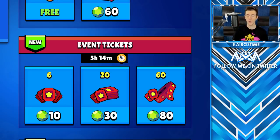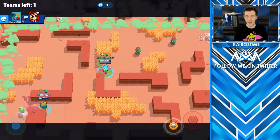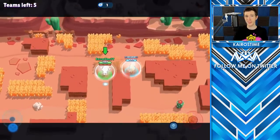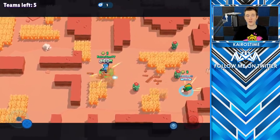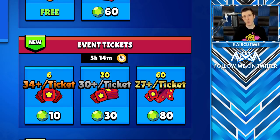Now let's talk about event tickets. On the weekends you can purchase 3 separate ticket offers: 6 tickets for 10 gems, 20 tickets for 30 gems, and 60 tickets for 80 gems. These give you access to special weekend events, and the rewards differ between events. I recommend playing them a bit, determining which events you can most consistently earn tokens with, and then playing only that one event — with the exception of playing each one at least once to get the Star Token. For the 6-ticket offer you need 34 tokens per ticket; for the 20-ticket offer you need 30 tokens per ticket; and for the 60-ticket offer you need 27 tokens per ticket to make it comparable to the token doubler offer — and the 60-ticket offer is the best deal.